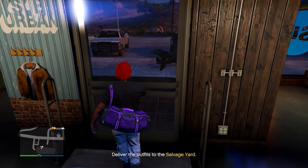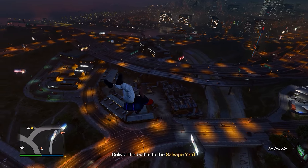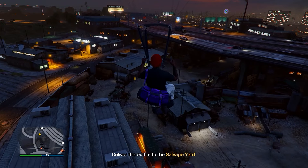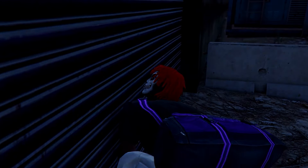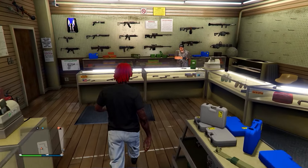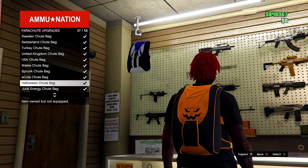You'll need a flying vehicle — fly high above your salvage yard, jump off, and open your parachute straight away. Land right on the golden circle at the back of your salvage yard. It should say task complete. Quickly go to any ammunition store, head inside to the parachute section at the front desk, go to Parachute Bags, and equip number 26.